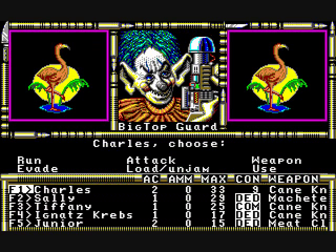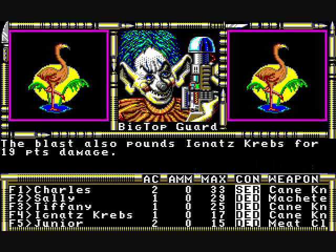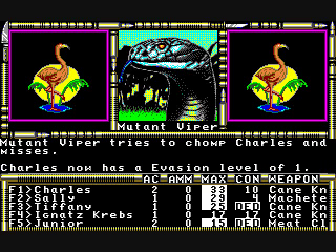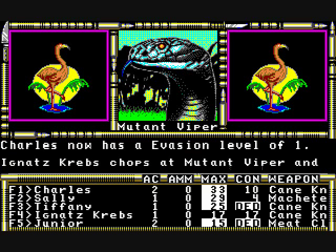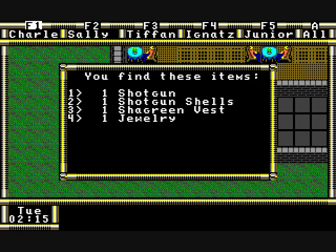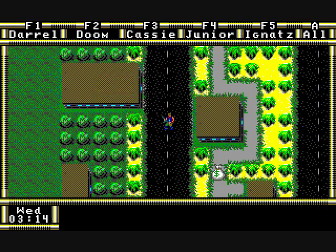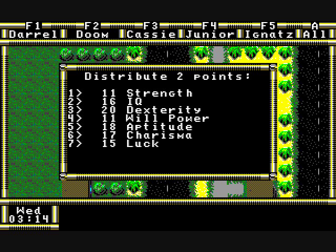After three rounds, my whole party is dead. There's also a Big Top Guard — that doesn't sound too good. Some skills increase automatically in combat, such as Evasion, if you are fighting tough enemies and can dodge them. Here our Brawling skill went up. Whoever kills the monster gets the experience in this game. When you do kill enemies, you'll find some loot on the ground sometimes. Once you get a certain amount of experience, you level up. Unlike Wasteland, you don't have to call in or anything — it automatically increases your level, and then you get to distribute two points to your attributes.